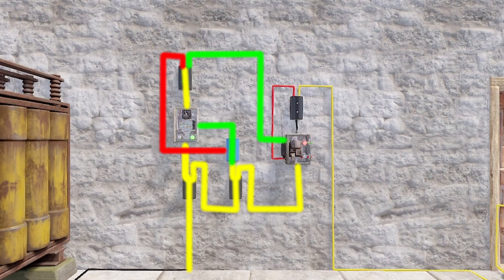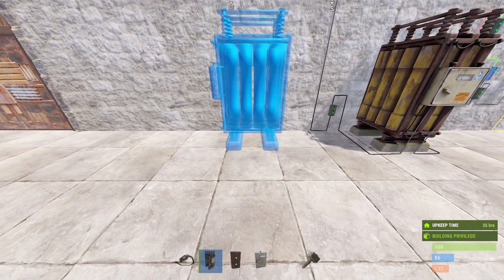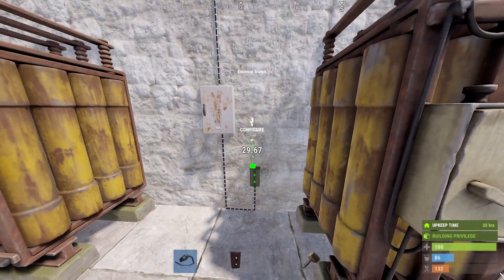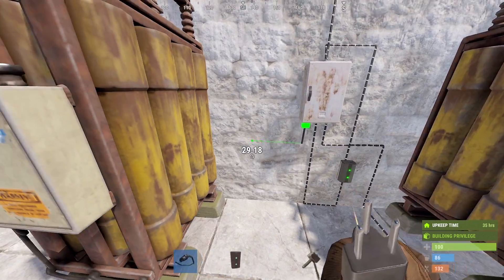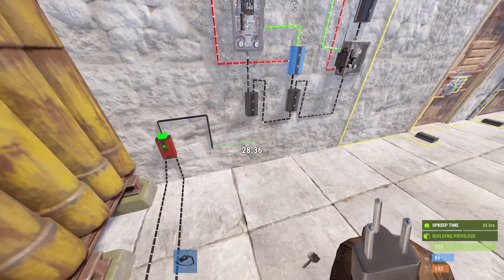This timer circuit will also automatically activate after server restarts or crashes. As I mentioned previously, this circuit can support up to 48 doors per large battery. But if you need more, adding additional batteries is a real simple task. All we need to do is place one additional battery, provide it with one Rust Watt of input, then combine both battery outputs via a root combiner and that's it.